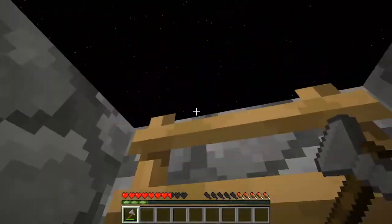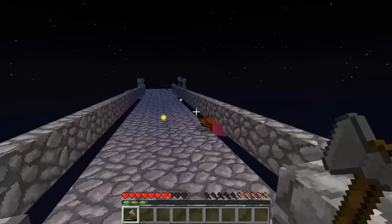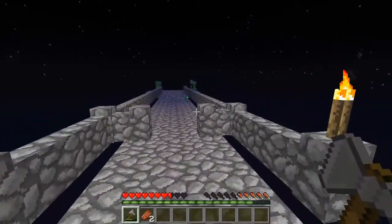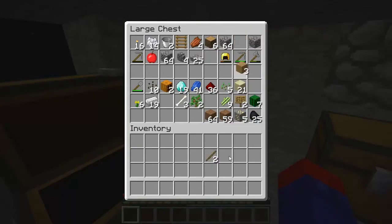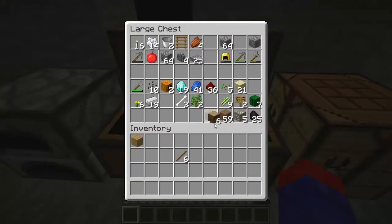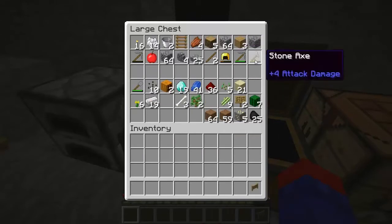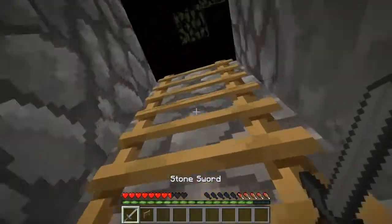Let's store everything and start beating up some mobs because they're finally spawning and we want some stuff. We do not want a creeper — I know one is gonna come over here. I'm gonna make a fence gate. If there's ever a way to make a stone fence gate, put it in the comments. I need more wood. Alright, let's keep my axe out — I should really make a sword. Forgot the stick. Got myself a sword — five damage, not that good but good enough.